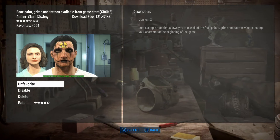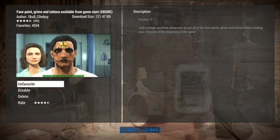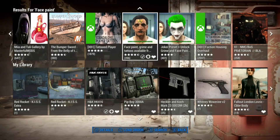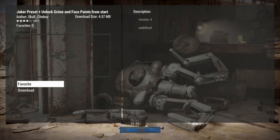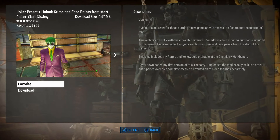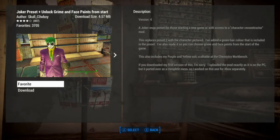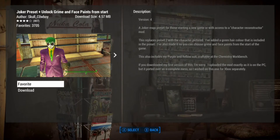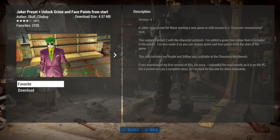You can use this on a new character, or if you use the cheat room or some other character editor, you should be able to use it. There is another alternative version of this that adds a little more - it's called Joker Preset and Unlock Grime and Face Paints from the Start. It's a combo from the same author, Skull Cowboy. They've included green hair and a Joker preset as preset number two, plus a purple and yellow suit craftable at the chemistry workbench.